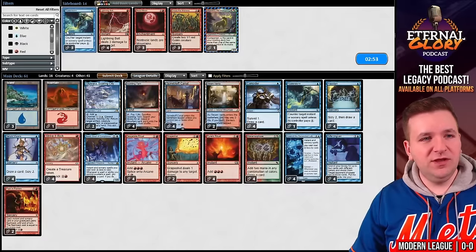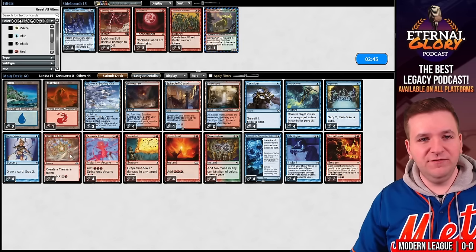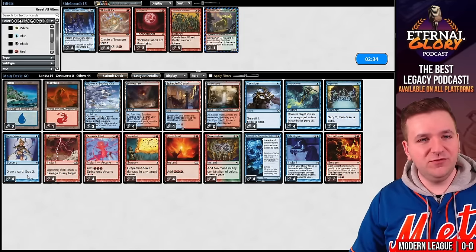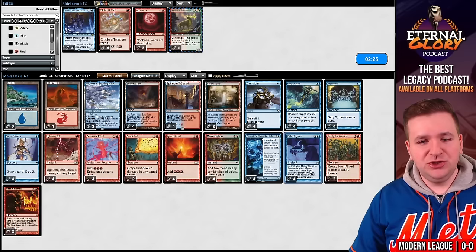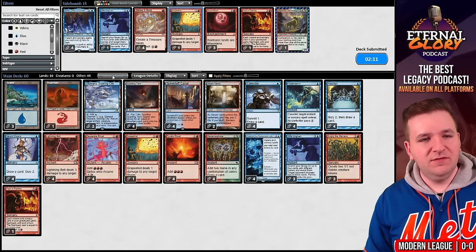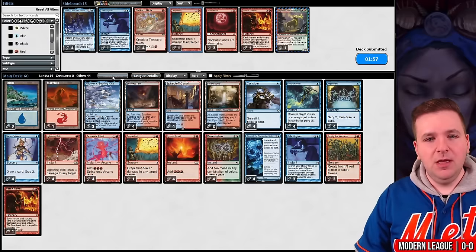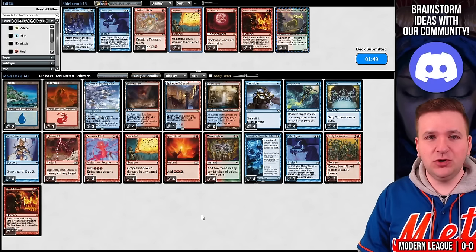We keep a hand that just needs to find lands. Steam Vents into a Dragon's Rage Channeler for our opponent. Mishra's Bauble into Serum Visions — they surveil away an Expressive Iteration and bobble our upkeep. They saw that I found another Case of the Ransacked Lab. We Serum Visions digging for land number two and find it, though it's a red land. I'll also bottom the Ritual since we don't need it right now.